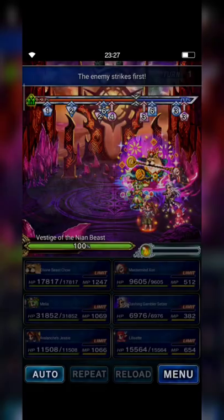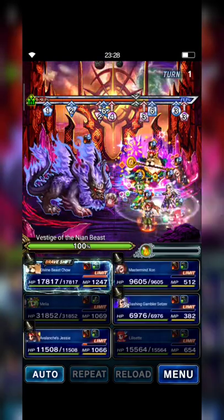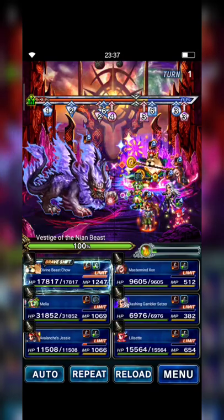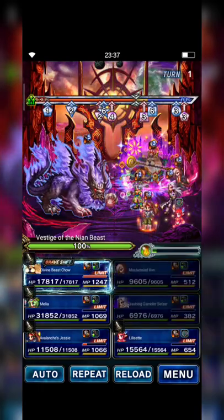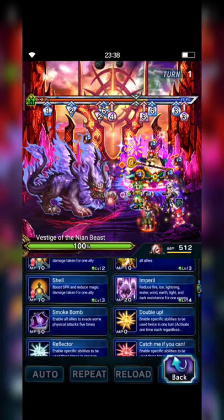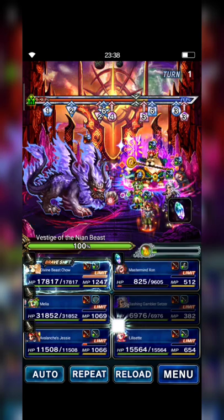I've failed so many times since yesterday. At the first turn, I will set Mastermind Zane as my target and use Setzer to hit him to reduce his HP below 5%, to activate the Smoke Bomb ability that can enable all allies to negate 5 physical attacks.